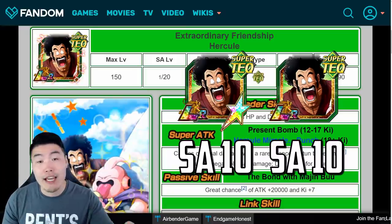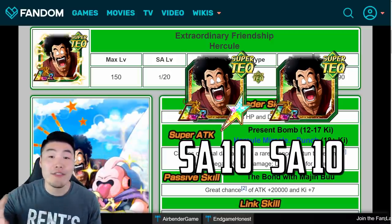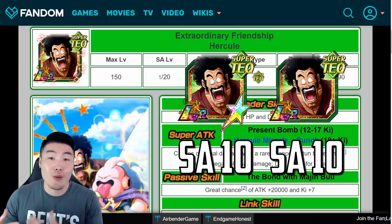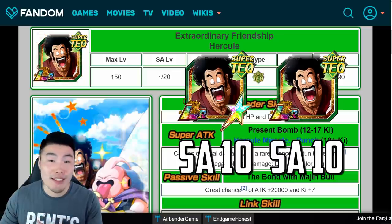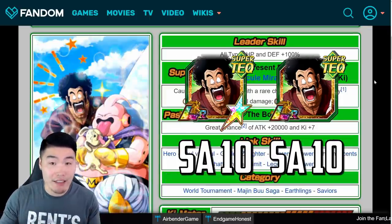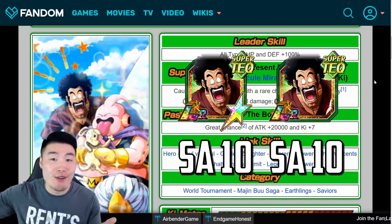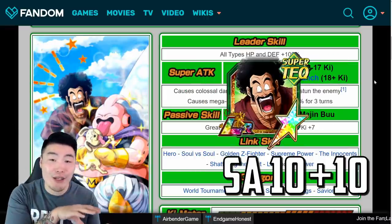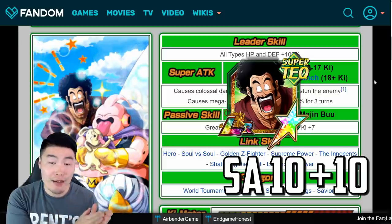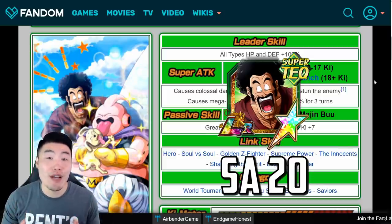You can level your main one to level 150 now — you can max him out if you want to. But definitely leave the other one, the Super Attack fodder one, at level one, because you don't actually have to increase his level to feed him in. So don't waste the training items. And the final step here is to train or feed the fodder Hercule at Super Attack 10 with no paths open into your main Hercule who has all paths open and is rainbowed, to get him to Super Attack 20 for free with no Kais used.